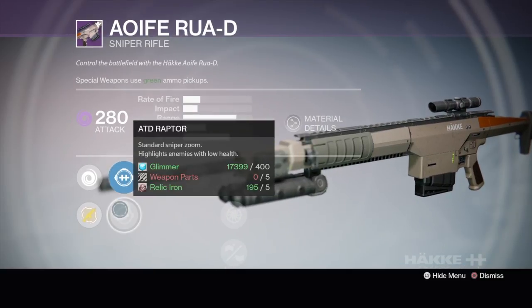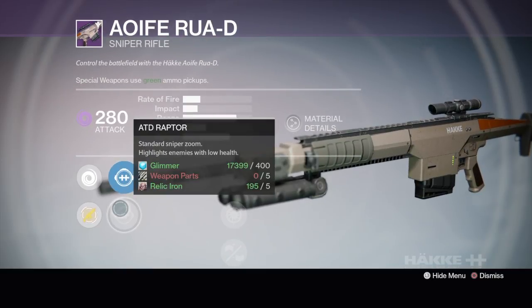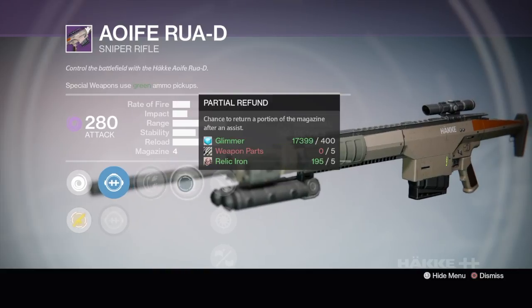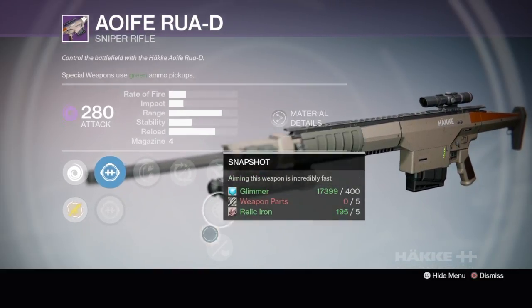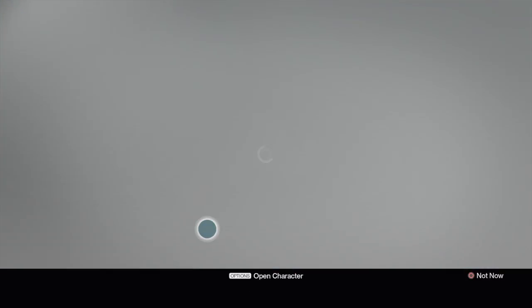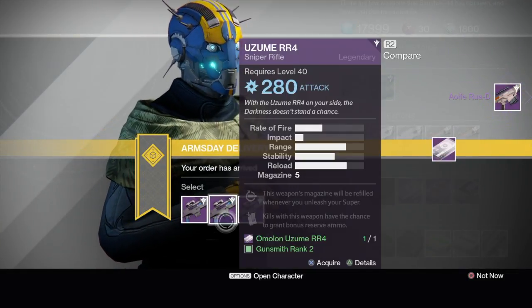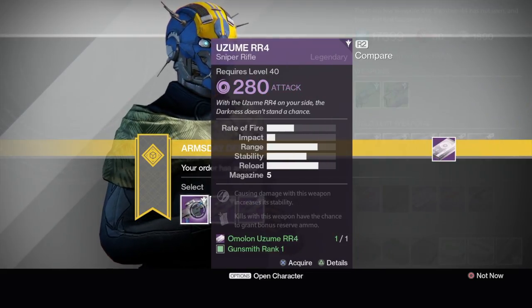Last one: Partial Refund, Rodeo, Scout Light low zoom sniper scope improves weapon handling, Raptor again highlights enemies with low health, Rodeo, Partial Refund, Explosive. Braced Frame — I don't like any of these, I'm gonna pass and just grab legendary marks. I hoard legendary marks to buy more Thousand Yard Stare. I did get my god roll though — check out one of my previous videos. I got one with Snapshot, Hidden Hand, Short Gaze, and Grenadier.